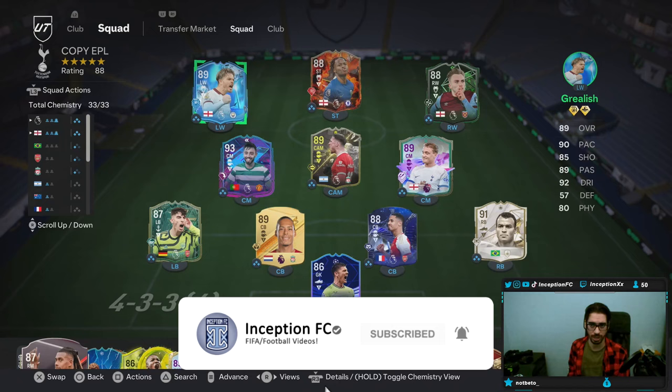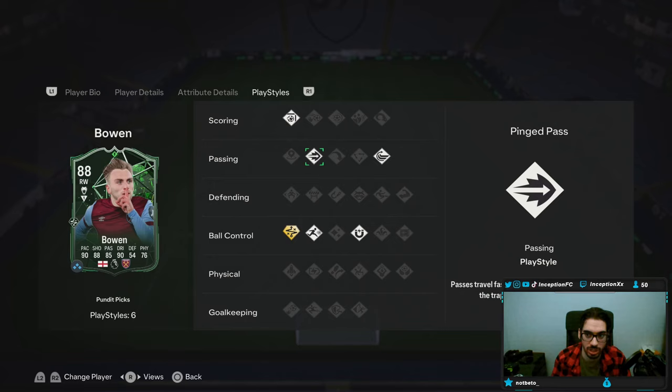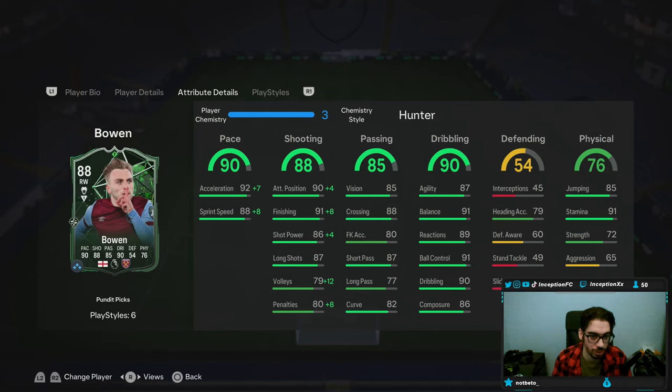This account actually has Jack Grealish and Bowen, so we can actually check them both out. With Bowen, we're taking a look at someone who is 5'9", high-medium work rates, 4-star, 4-star, left-footed player while being mostly explosive. Play styles: finesse shots, pinged pass, whipped pass, first touch, rapid, and technical plus. Generally speaking, this card starts off on the right-hand side, but because he's a left-footed player, you probably want to use him on the left-hand side. This card in game is going to be given a hunter chemistry style. He's honestly strangely formatted, so it's actually really important that they gave him a technical plus because his dribbling obviously doesn't look that crazy.